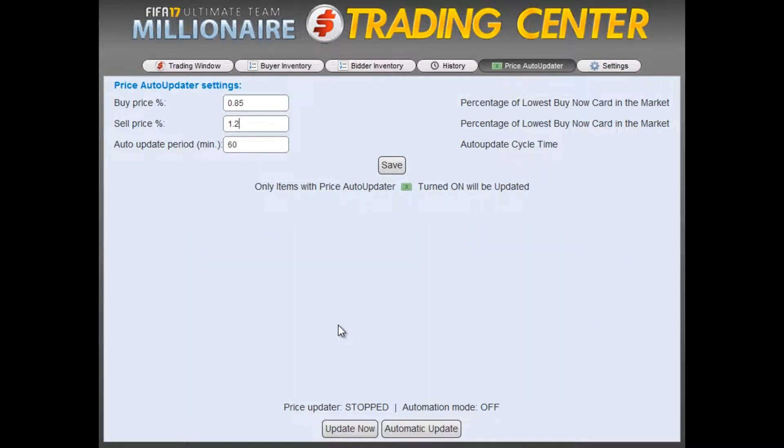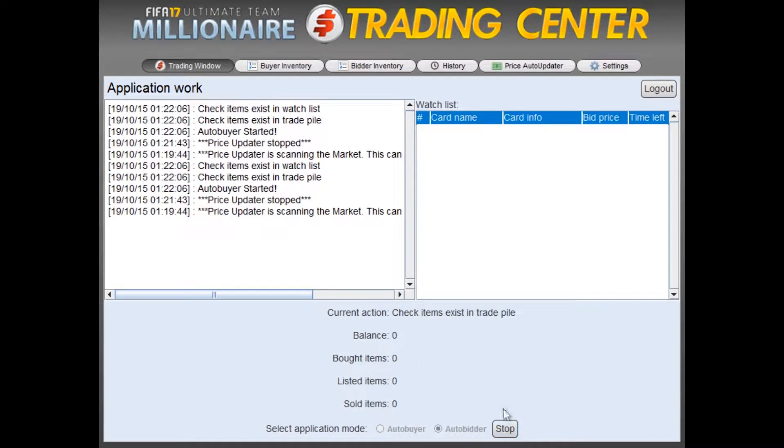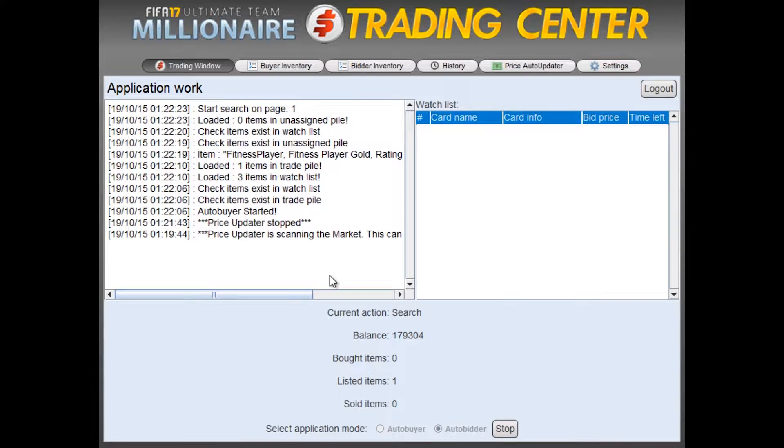And we're done. Now we can go to the Trading Window, select the Auto Bidder module, and click Start. And as you can see, it's already bidding on a bunch of De Rossi cards and fitness cards.